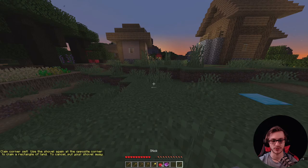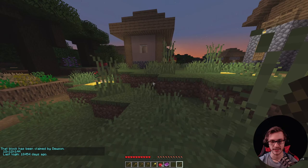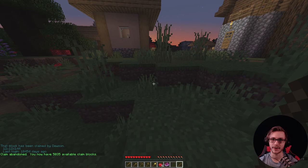To review claims you've made previously, just bring out a stick and right-click the zone — it'll show you the borders. If you don't want the claim anymore, type /unclaim and it abandons the claim for you and tells you how many blocks you have available.